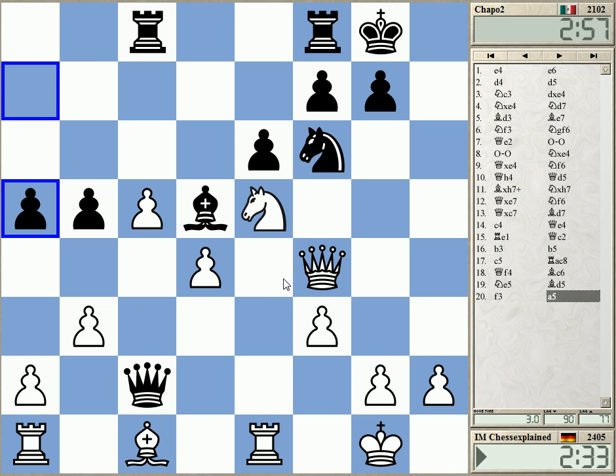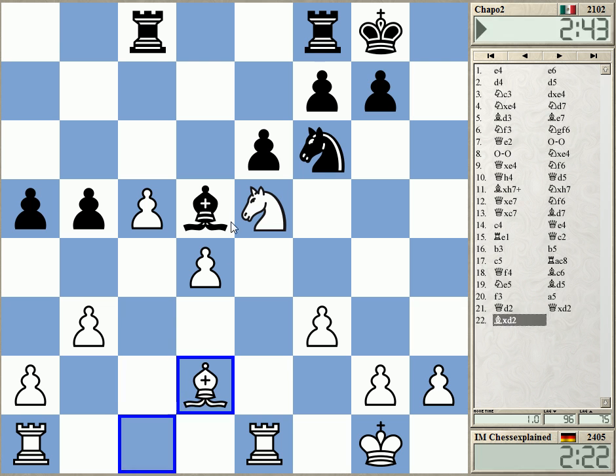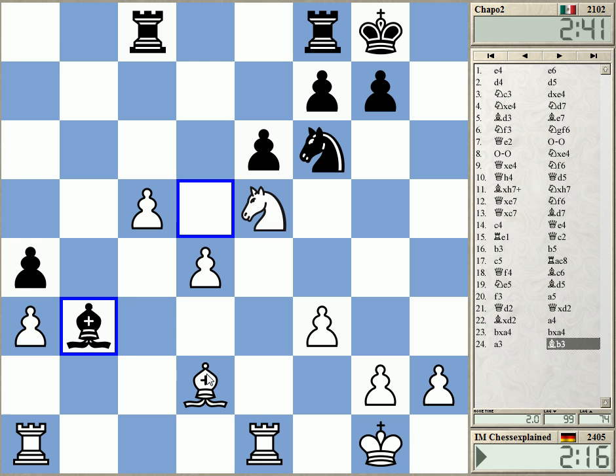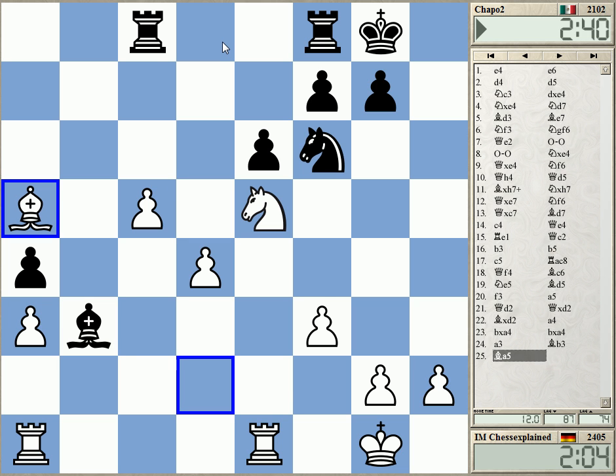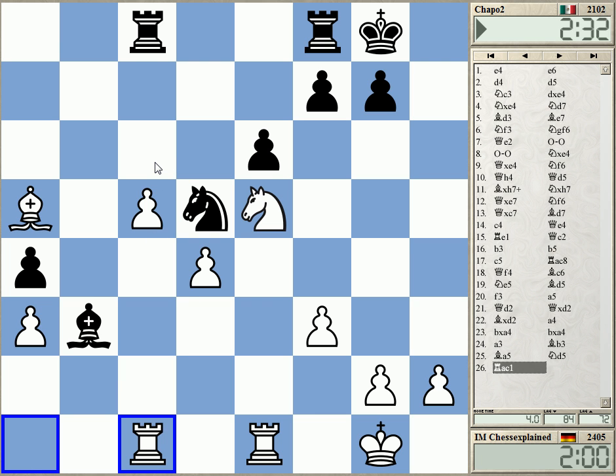Maybe just move the bishop — bishop d2. I'd like to get rid of the queen. If he retreats somewhere to f5 — he cannot even go to f5 — I play g4 and it's trapped. So just b4 or take it. Taking is probably easier. I'd like to control d8 here, but he cannot play rook d8.